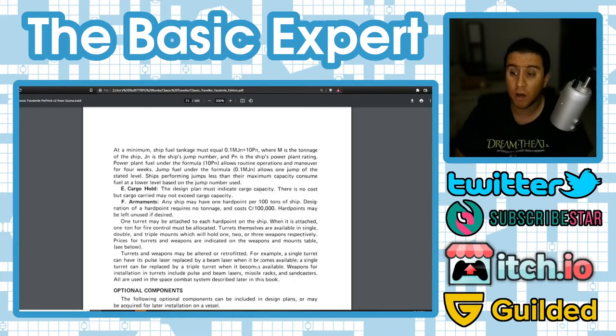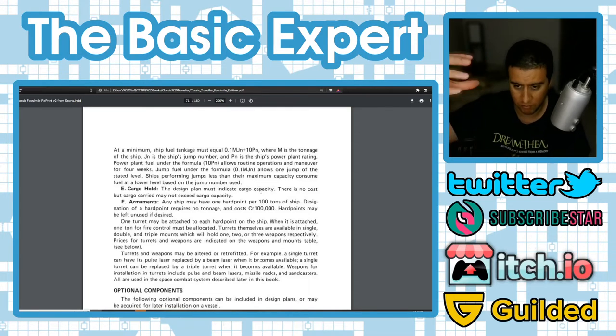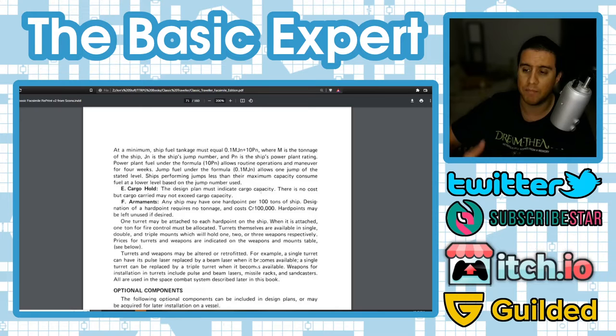Any ship may have one hard point per 100 tons — an attachment point for missiles, sand casters, lasers, and similar weapons. Designating a hard point requires no tonnage and costs 100,000 credits. Hard points may be left unused. So if your group can't afford weapons but wants them eventually, they can pay to have the hard points installed and wait — hopefully not running into pirates in the meantime.